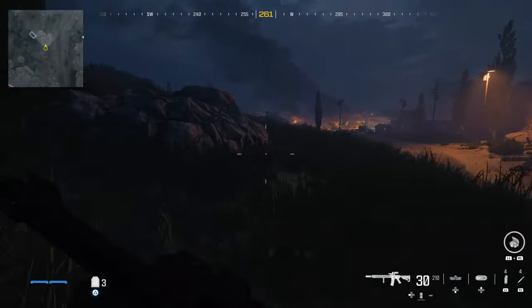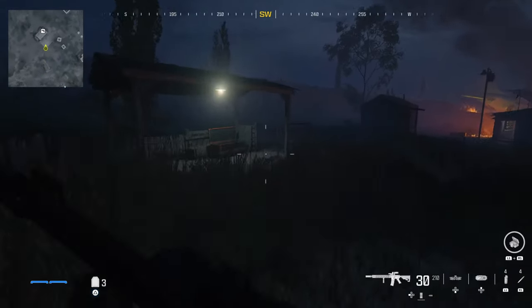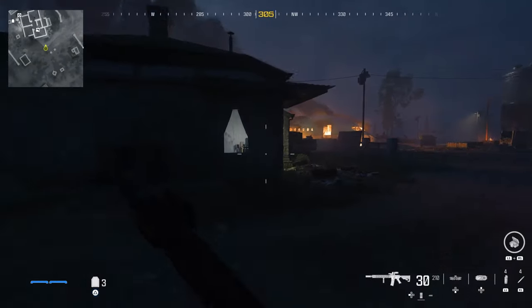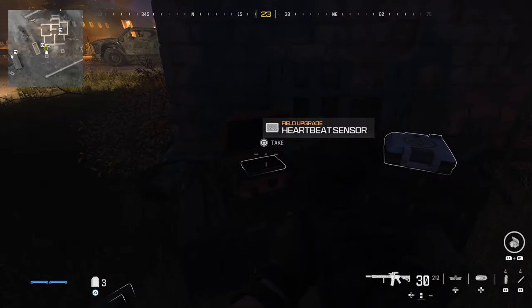Starting off from the mission spawn, head to the west and follow the road towards the Crashlight. Take a left towards this shack and you will find the Silenced Victus XMR. Now turn right towards the plane and go into this window of the house and you will find the Castoff 762. Go through the doorway and take a left out this window, and on the other side of the fire you will find the Heartbeat Sensor.